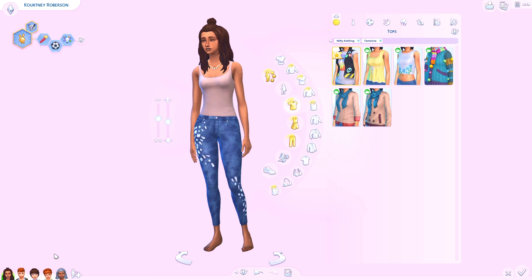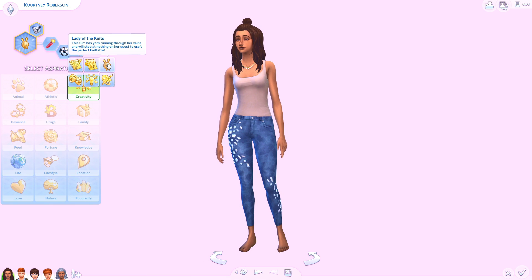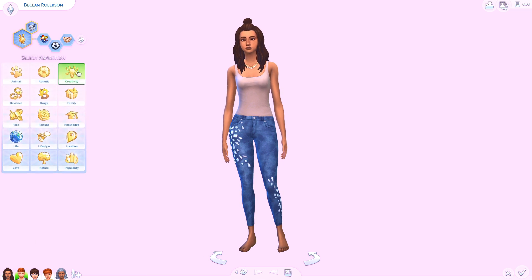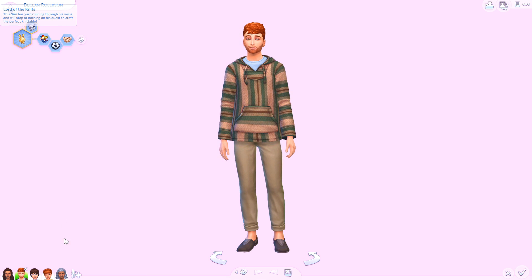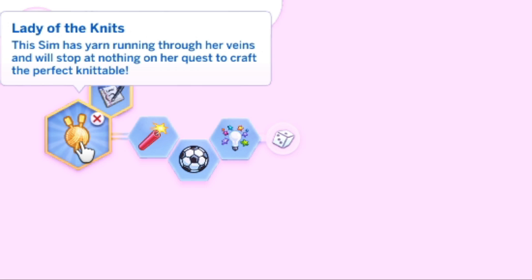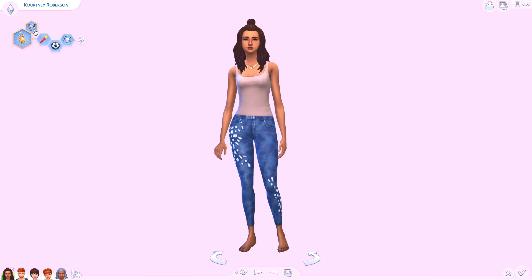Knitting is for everyone, so we got all ages except teenagers — I just felt that wasn't necessary. We got two parents, a child, a toddler, and an elder. First and foremost, we have a new aspiration, which I'm really excited about. Since there is a knitting skill, they added an aspiration called Lady of the Knits — or Lord of the Knits for male sims. It says this sim has yarn running through their veins and will stop at nothing on her quest to craft the perfect knitable.